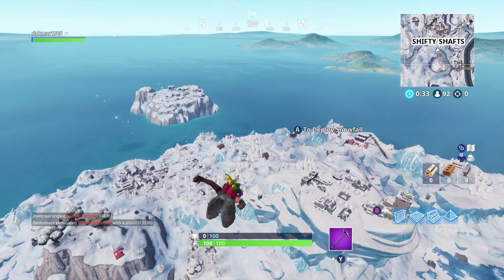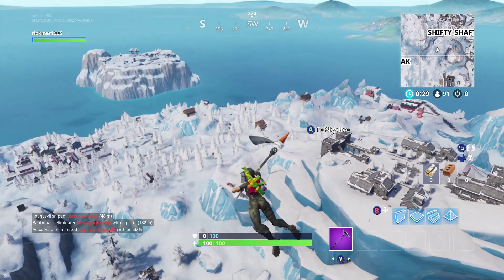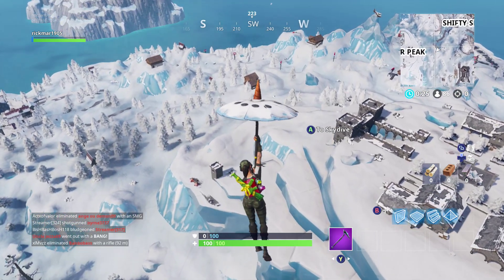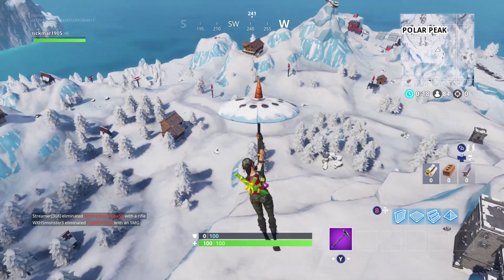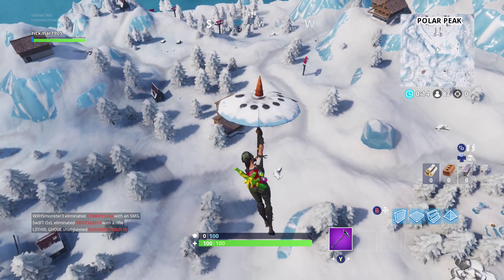Let's get down there guys — see if you can smash the subscribe and like button before we find the battle star. You might already be able to see it. There's the free cabins guys: one just above the umbrella, one right at the peak of the carrot, one there — and we're going to see the battle star soon.